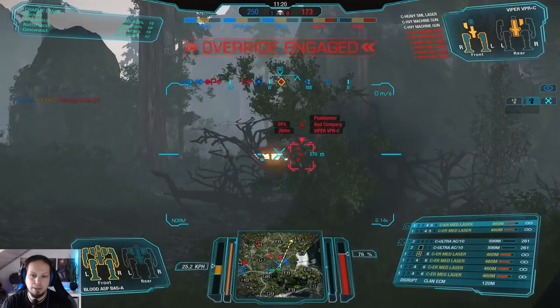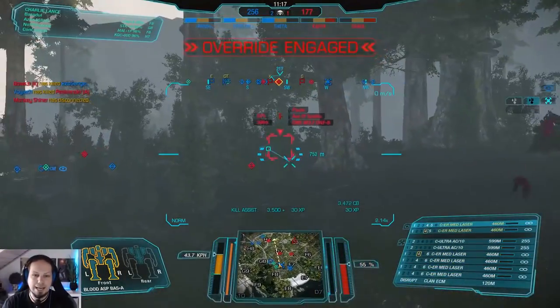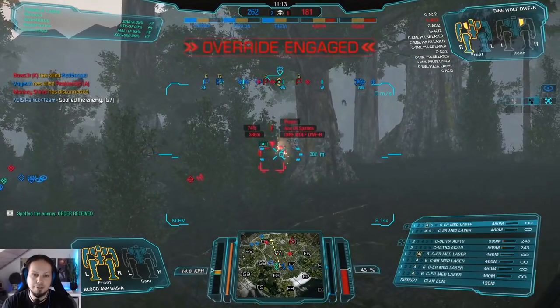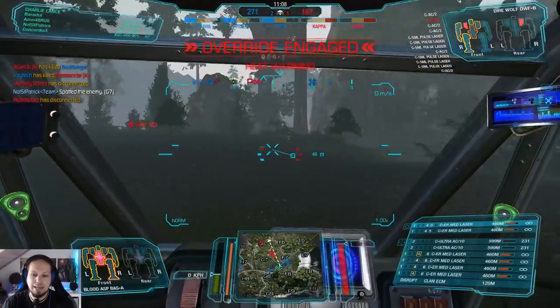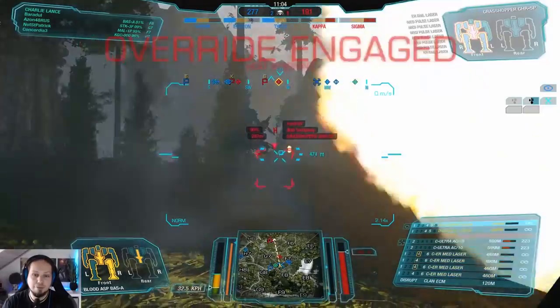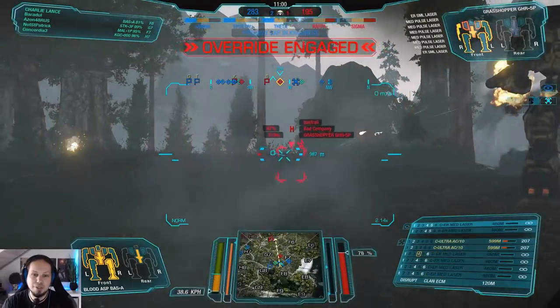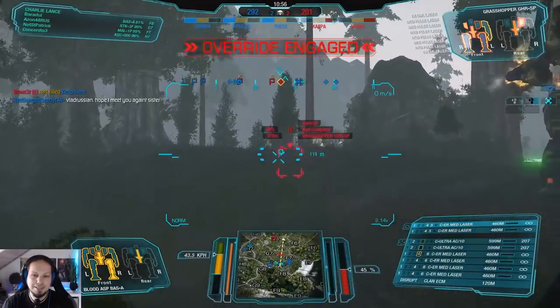The Viper is going to get out, but he has no damage potential anymore. There's a Dire Wolf that we can potentially hit. Let's go with the lasers as well — and we are hot again. That's the drawback of the build: it is made for slower engagements. With so much pressure around, we have some heat problems.